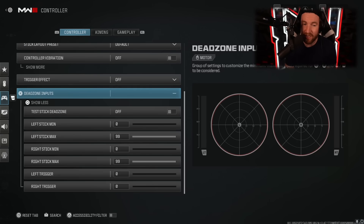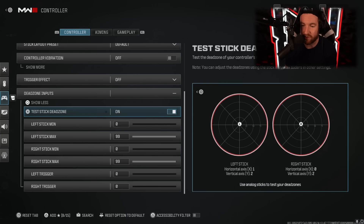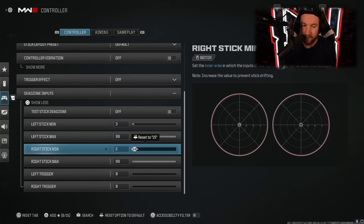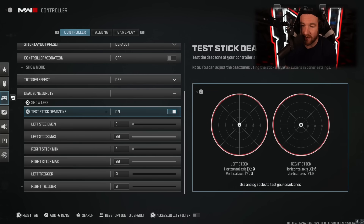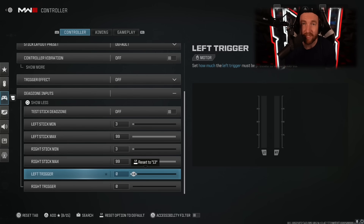Dead zones are very important. I currently have everything set to zero, but the way you're going to want to do this will be different for every single controller. When you turn on 'test stick dead zone,' move your sticks around a little bit and it's going to show you some numbers. On my left stick it shows 1 and 2; on my right stick it shows 0 and 2. Turn testing off and choose one number above the highest number it showed you — mine was 2 and 2, so I'll go 3 and 3. When you test again, even when you move your sticks around, it should always come back to zero. For left and right triggers, keep those at zero so as soon as you press the button it works immediately.